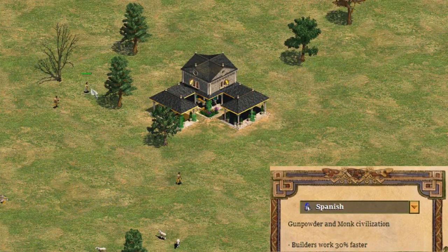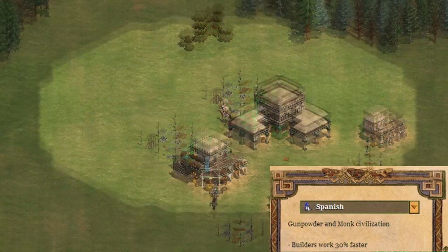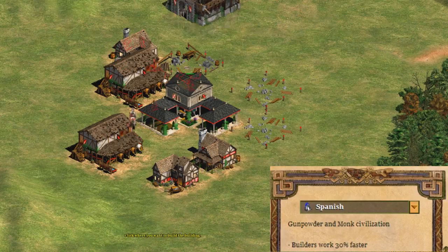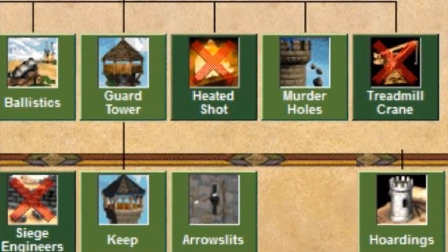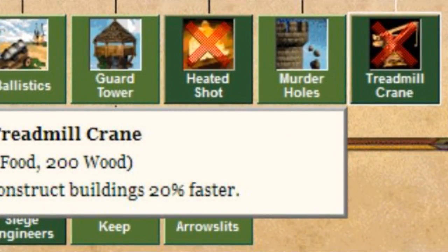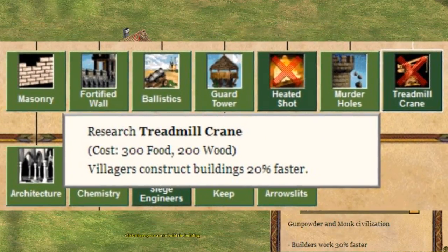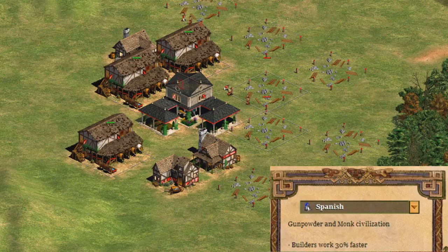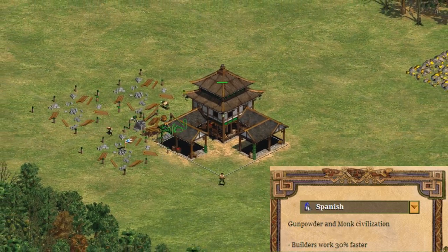Their first bonus is that builders work 30% faster. At first, this sounds like an amazing bonus for deathmatch because it would greatly increase the speed at which they build those first starting buildings. However, keep in mind that the Spanish miss treadmill crane to balance this out, and treadmill crane is a plus 20% bonus on creation speed. So this is a nice small bonus that has a net of 10% faster than a civilization that has treadmill crane.